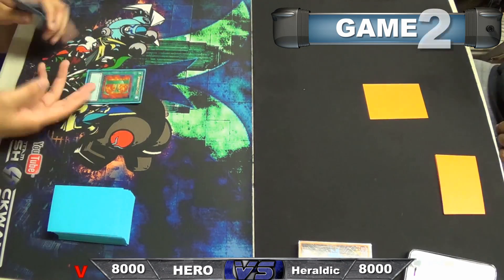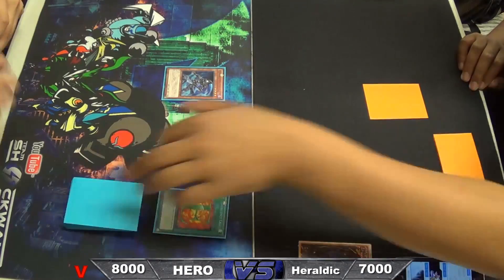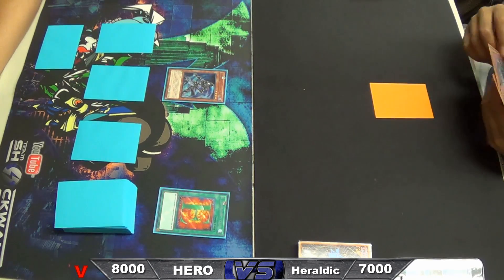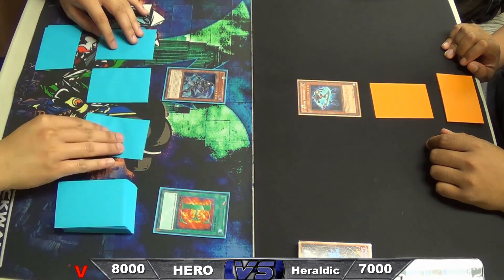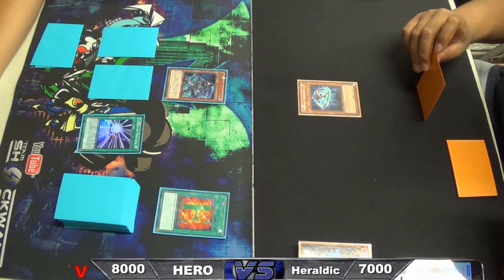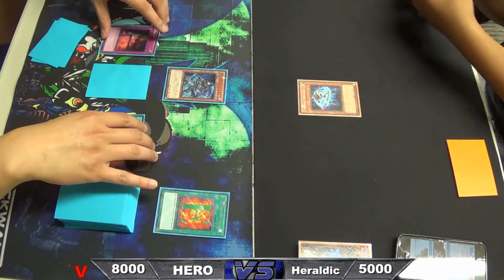Game two here — Rob starts off again placing one back row. I was able to search for Shadow Mist and summon it just to poke directly. The thing about Shadow Mist is that it's not too big, so it can get away from cards like Bottomless Trap Hole. But people tend to Deep Prison it just so I don't get my effect, so that's something to watch out for in this current format if you're playing on DN or DevPro.